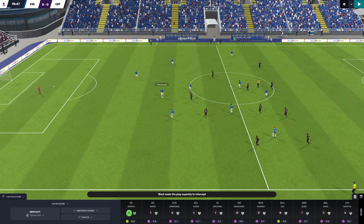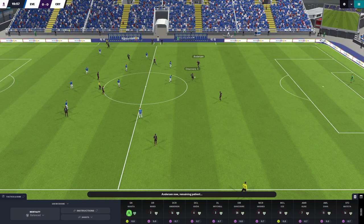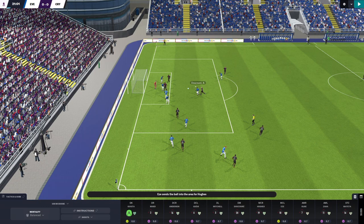Further evidence of the same principle: again we win back possession and rather than go at goal directly and with more urgency, we just take our time, playing higher percentage passes and keeping possession rather than forcing a route to goal with quicker tempo. This leads to another opportunity as Zaha breaks down the wing and eventually wins us a throw-in in an attacking area.